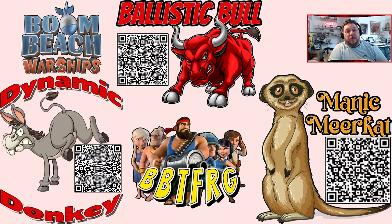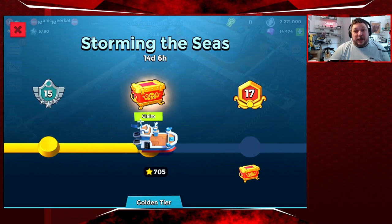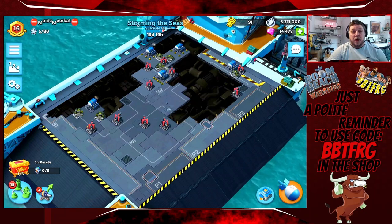What's up guys, welcome back to the BBT FRG channel with me Martin, aka Ballistic Ball, other accounts Manic Meerkat, Dynamic Donkey. As you can see on the screen, I've been playing my Manic Meerkat account and did something a little bit crazy with it last night. I hit gold - quite surprisingly, with no defenses whatsoever. We managed to go from rank 13 to rank 16 and hit gold in about 15 to 20 minutes, and I'm going to show you how.